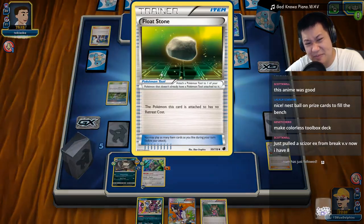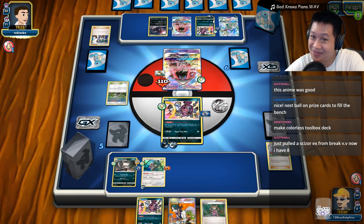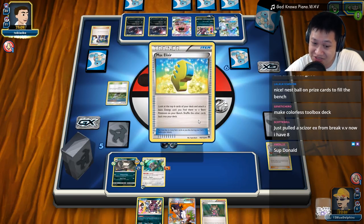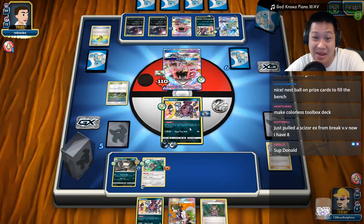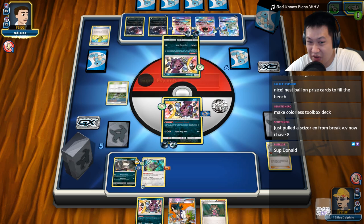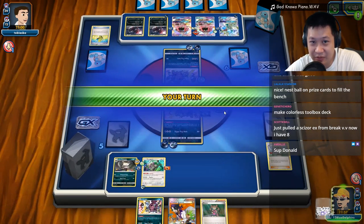I know there's a Float Stone here — he'll retreat into something else. If he doesn't have the belt, I can't one-shot this; it'll cost me to retreat, or we can just trade with it. He looks like he has a three-Zoroark line, and as long as I don't fill up my bench space, he's going to have a lot of trouble. If I can retreat for one energy, he really doesn't want that.